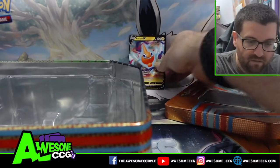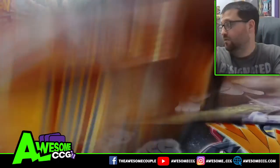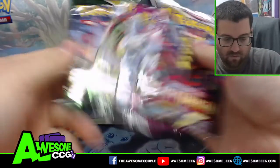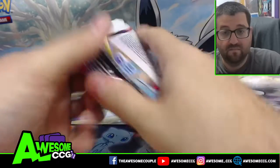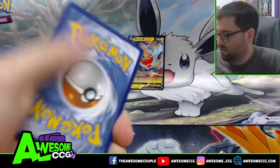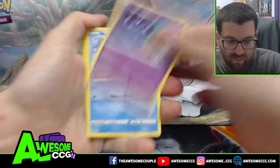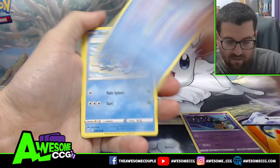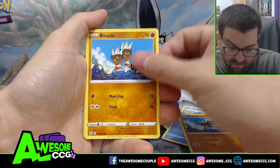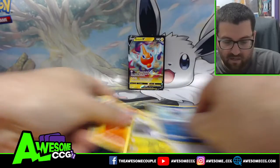Alright, we got five packs. Into pack one — Lost Origins. We got Mawile, Shellos, Binacle — well, usually not two of the same card in the same pack — Lapras, Electric, Toolbox, Finneon, and a Magcargo regular rare.